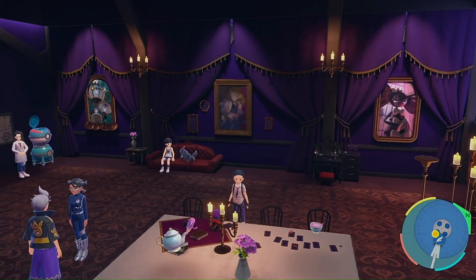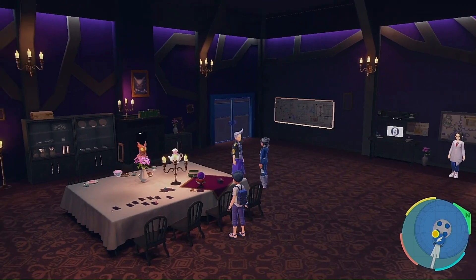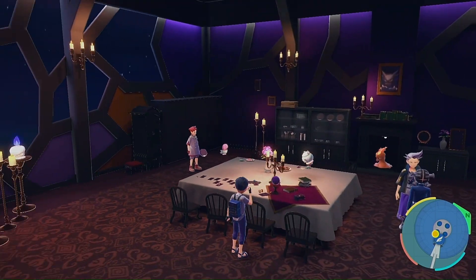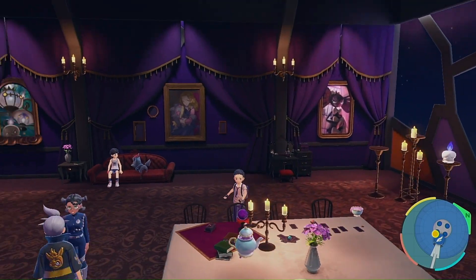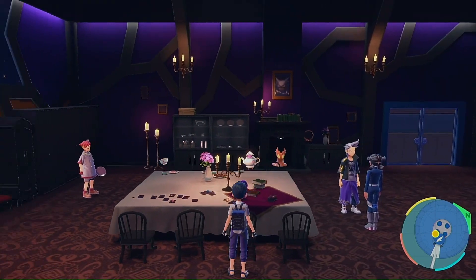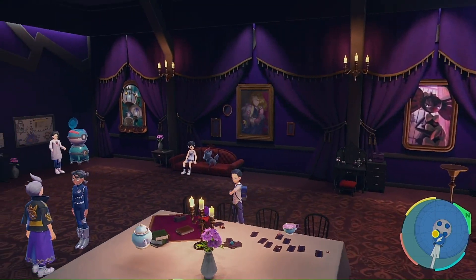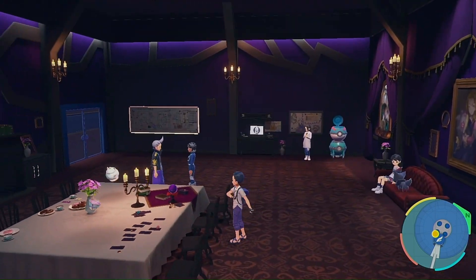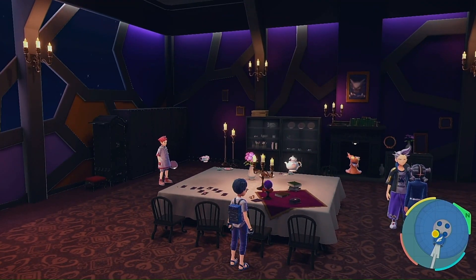The next one is the Dark design — more of a haunted house theme, with ghost-type pictures and stuff like that. It's kind of like a haunted house theme but fancier. If you want this type of style, this is your go-to.